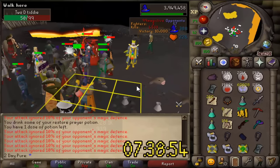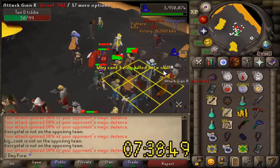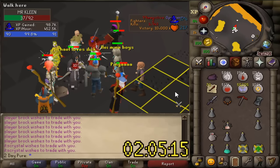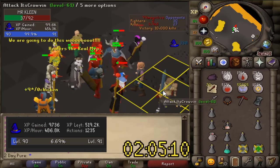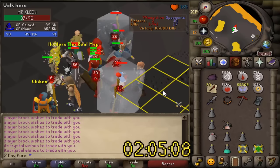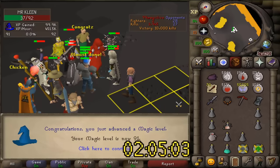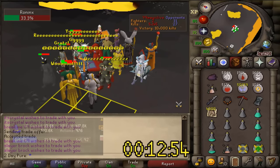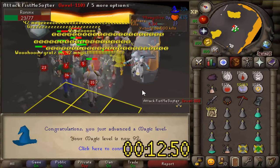We are about 16 and a half hours in. We have a ton of people here helping and supporting and we are going strong. We're about 22 hours in and at 90 magic I unlocked Ice Barrage. And there's 91 magic — we've peaked at about 520,000 experience per hour. And the final level in 24 hours time from level 1 magic is 92.